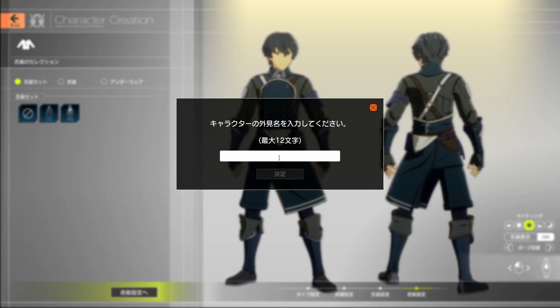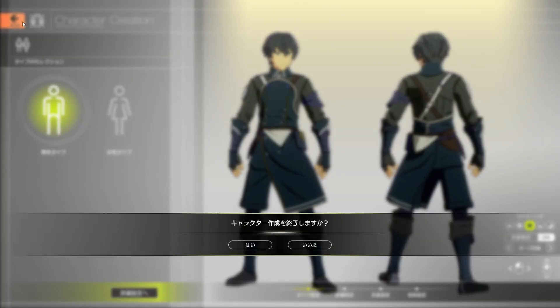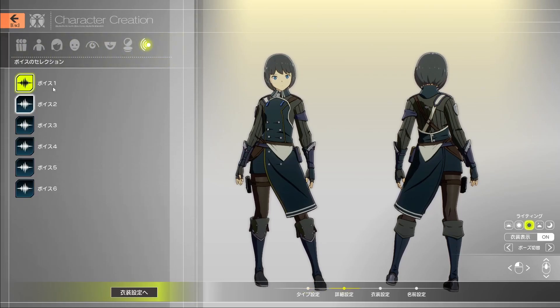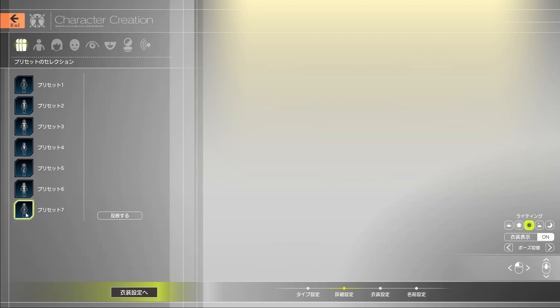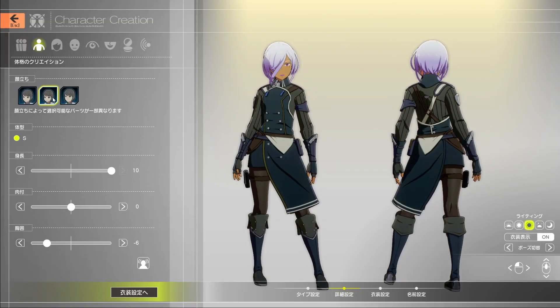Once we've done that, keep hitting Next and you'll be able to name your character. Keep in mind that once you design your character there is no reserving the name — this name will be deleted once the tests are over, so you'll have to rename your character later. That covers the customizations for the male character. Let's go back and check out the female character designs. We'll take a look at some presets — there are some pretty cool ones.